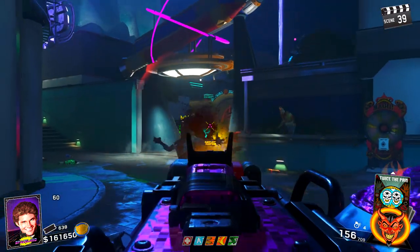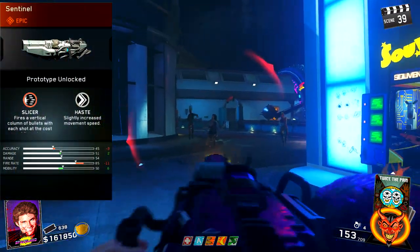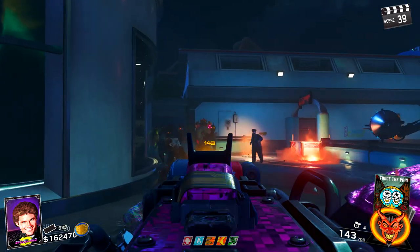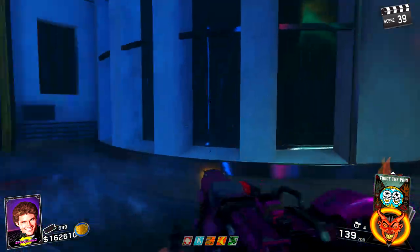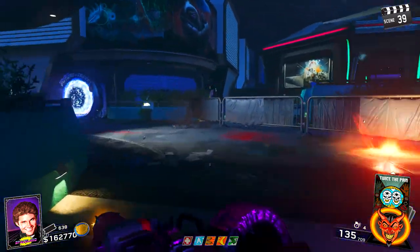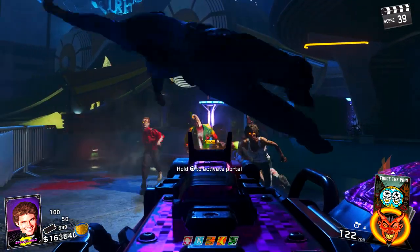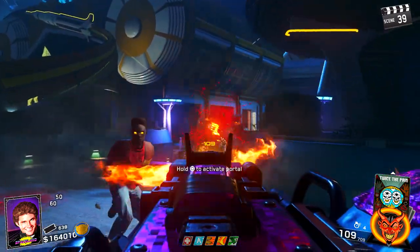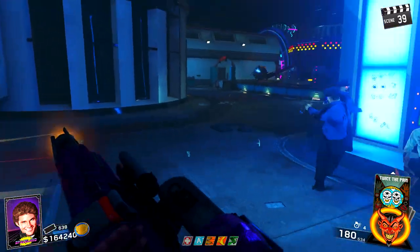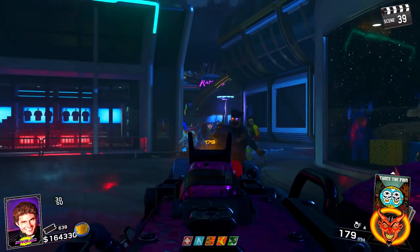Starting off on Zombies in Spaceland, for my strategy all you're really going to need is the Sentinel, which is one of the epic variants of the Mauler light machine gun, an Arcane Core, and the yellow element. If you want to go a step further, feel free to do the Easter egg, which the Sentinel with the yellow element makes a whole lot easier. You can also double pack-a-punch and take this weapon to another level. Basically what I like to do is get as many tickets as possible in the first couple rounds, buy an Arcane Core, and then try to work on getting the yellow element as quickly as possible.